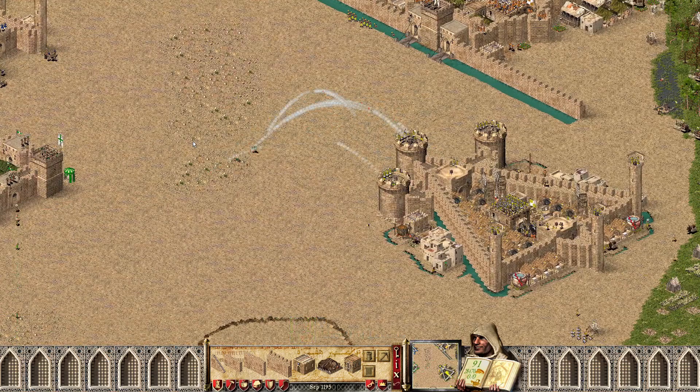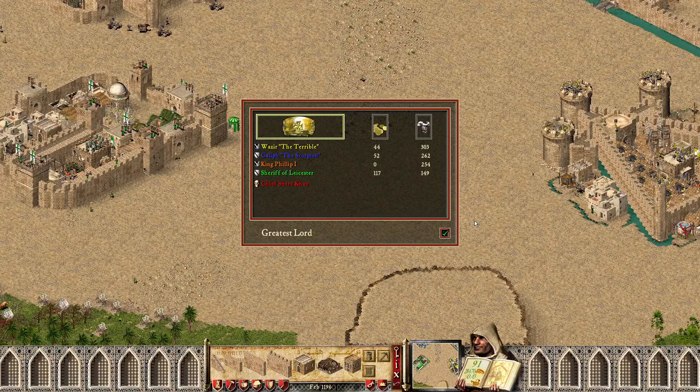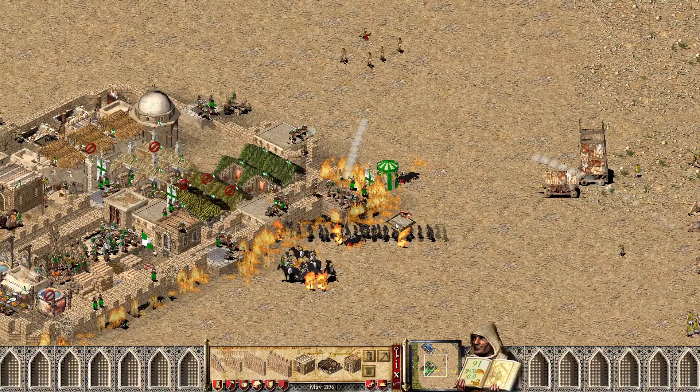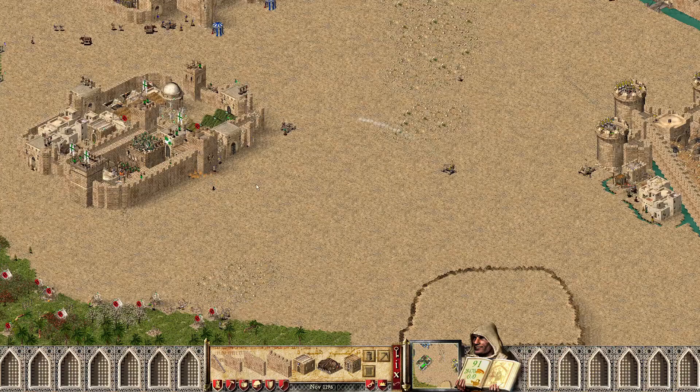This could be shaping up to be a rather long game. Wazir is in full swing already, pushing out 300 military pop troop numbers and going for maybe his sixth or seventh attack at this point. Unfortunately I don't think it's enough, but we see another solid defense coming in from Sheriff.